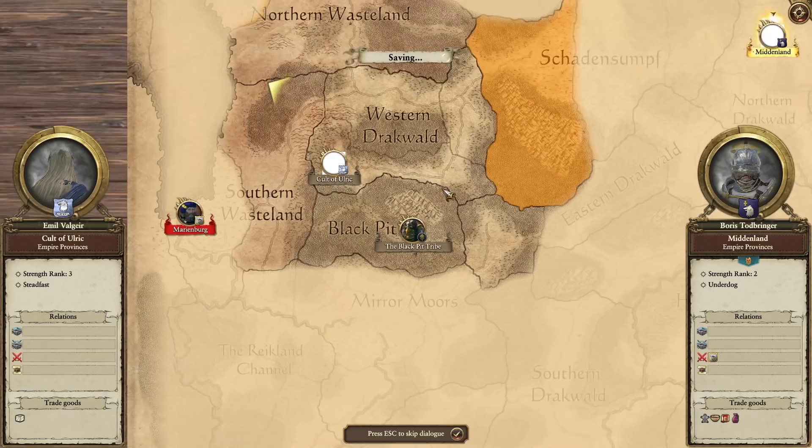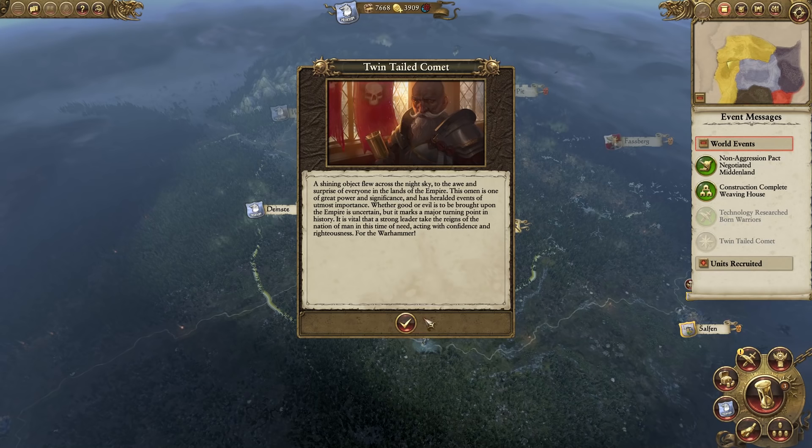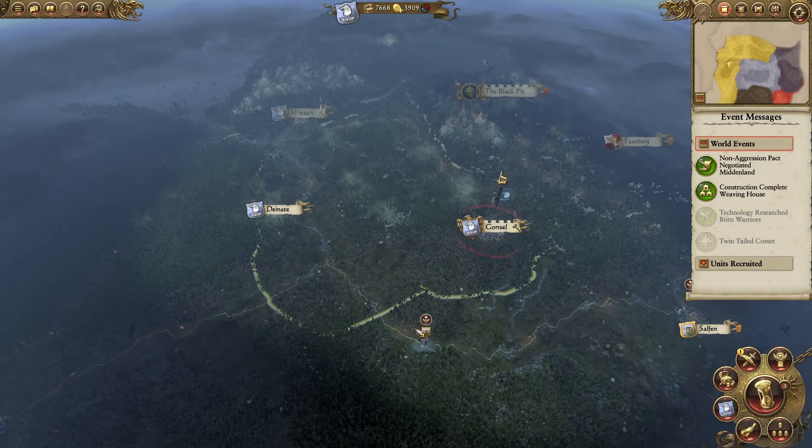Middelheim wants a non-aggression pact - of course Boris, we will have a non-aggression pact. Nice, got that. So the Twin Tail Comet - a shiny object flew across the night sky. That's awesome, this is just kind of speaking of omens, and apparently there's a load more of these flavor events which do pop up and show some cool abilities.